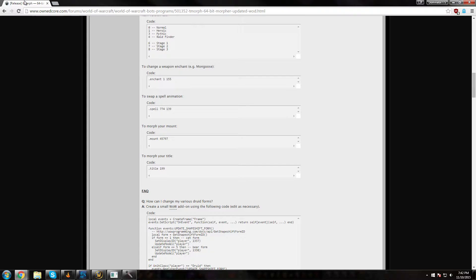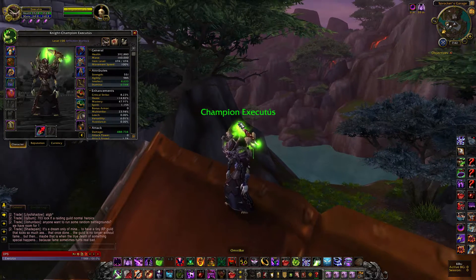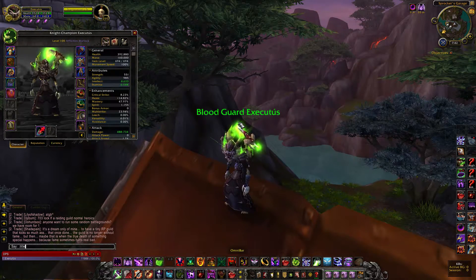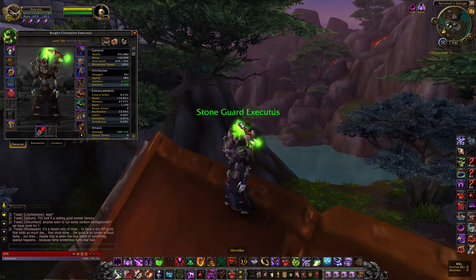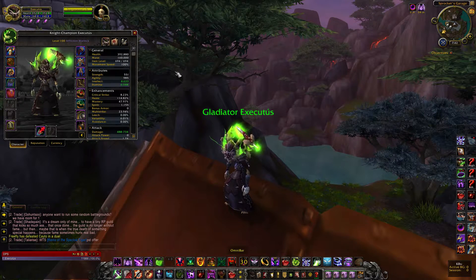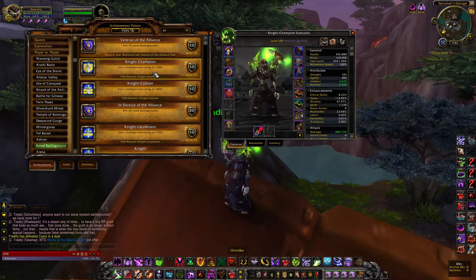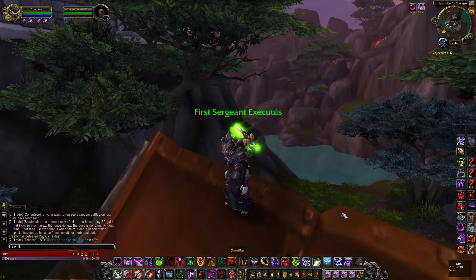The mounts are cool, and the titles are even cooler if you want to impress your friends who've never played WoW. You do dot title and then the ID number. I tried a bunch of IDs: title 24 gives Champion, title 21 gives Blood Guard, title 19 gives First Sergeant, title 17 gives Sergeant. Dot title 29 gives Gladiator, so I can be Gladiator Executus even though I don't have the achievement - closest I have is 1900 rating.